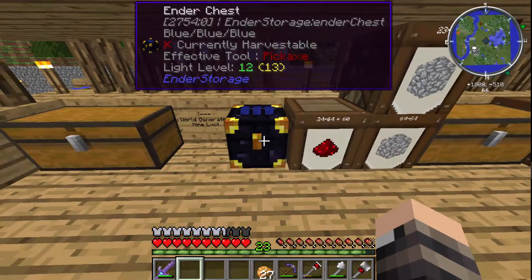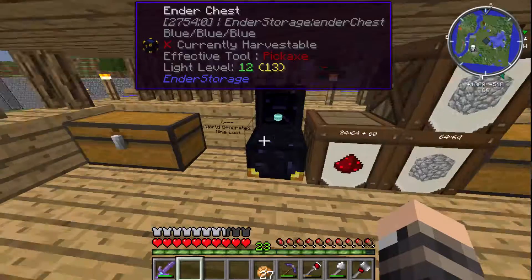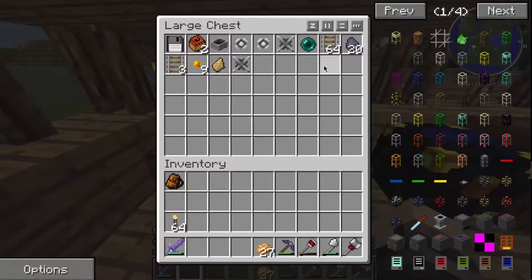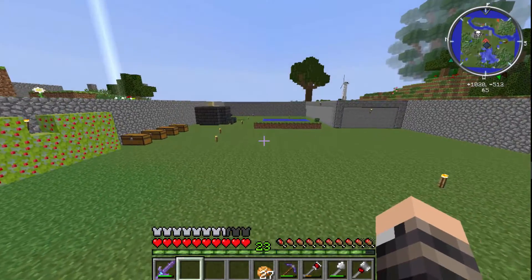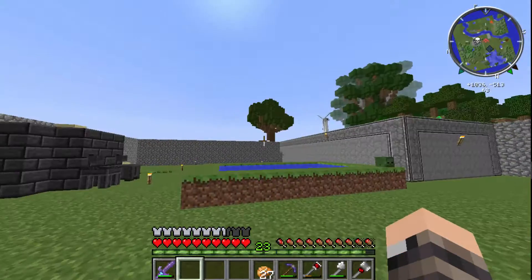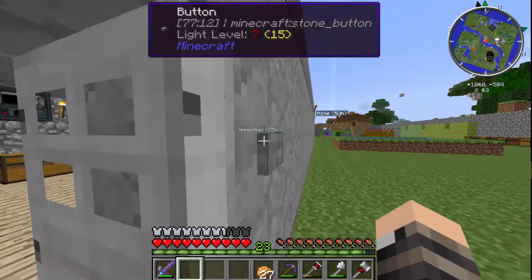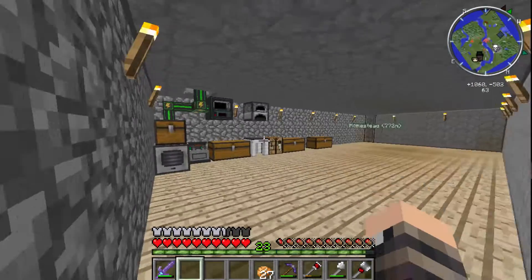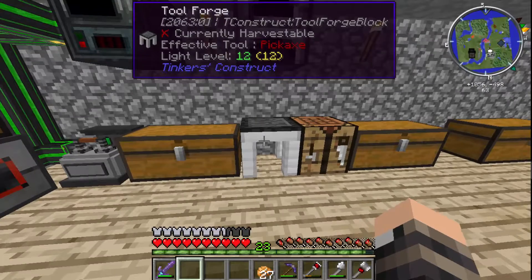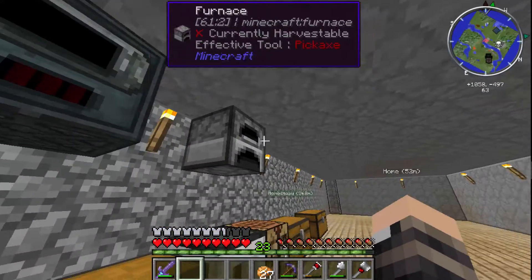The guys did give me this ender chest, so anybody can just kind of send stuff back and forth — we make sure we ask before we take stuff out of it. I did find a world-generated mine nearby. I also have this machine room built with a pulverizer from Thermal Expansion, an Energized Smelter from Mekanism, my Tinker's Construct block, and the Metallurgic Infuser from Mekanism. Other than that, there's not a whole lot of advanced stuff going on right now.